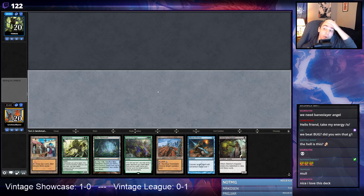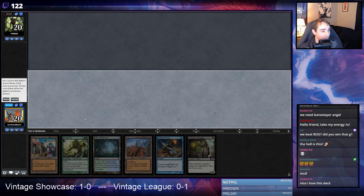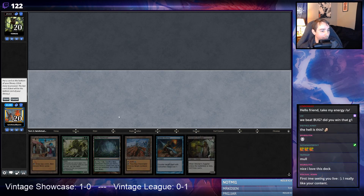The seven-card hand is capable with a Stitcher Supplier. You always need to be on the lookout for keepable Hogaak hands, because a Hogaak without a Bazaar is sometimes good enough. I'm going to put away the Force of Vigor — it's Terror actually. No, I'll put away the Force of Vigor. I like the flexibility of Stitcher Supplier or Wasteland on the next turn in combination with Mental Misstep.